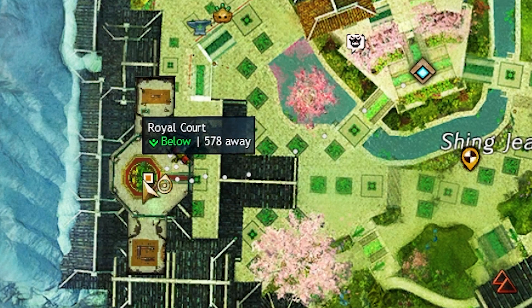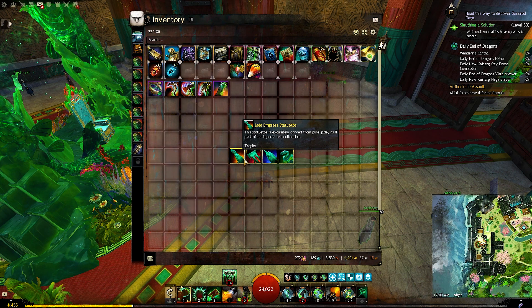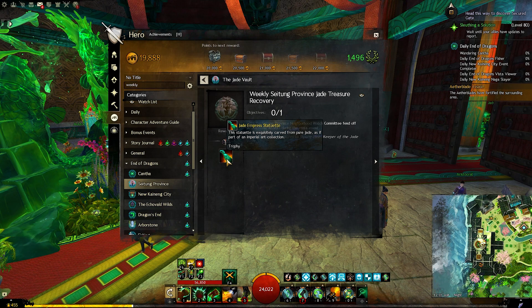To finish the Jade Vault achievement, talk to the vendor inside the Royal Court beside the monastery waypoint and give them 4 Jade Statuettes. You can buy them directly from the trading post, and you can get each one from a certain end of dragon meta once per week. I will leave more details about this in the description.